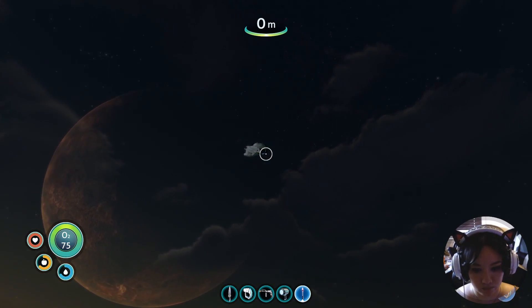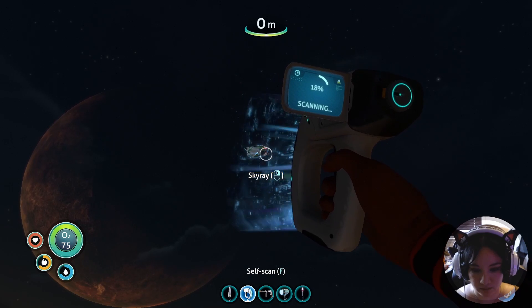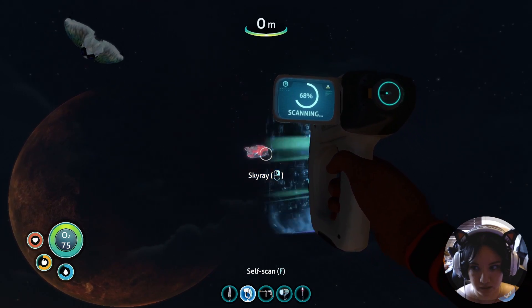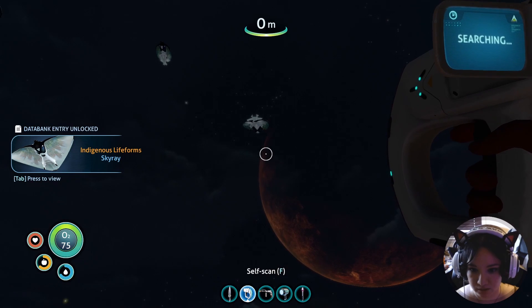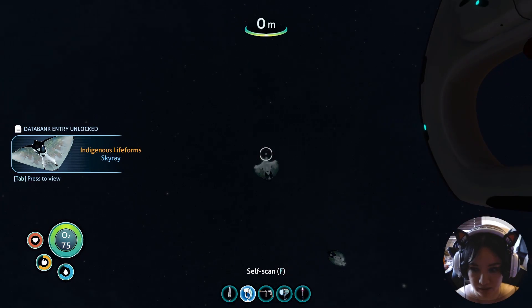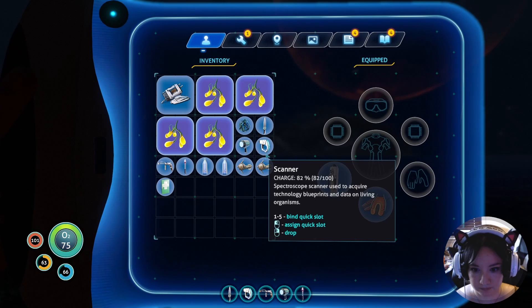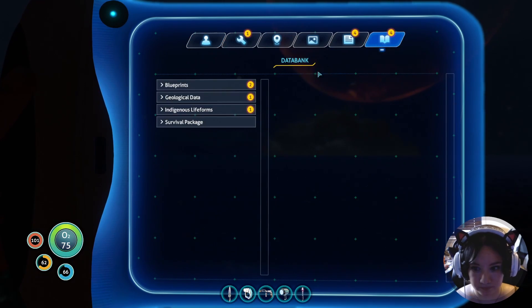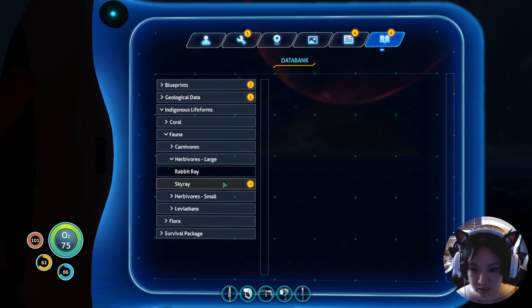Whoa — that bitch is frozen. That bitch is frozen too. What is happening? Indigenous life form. Fauna. Herbivore. Skyray. Why is it under fauna?